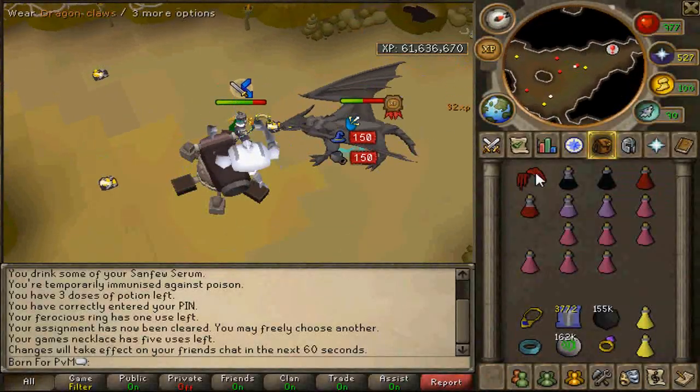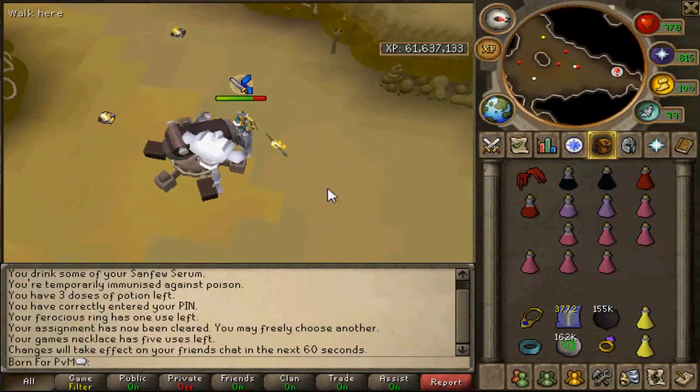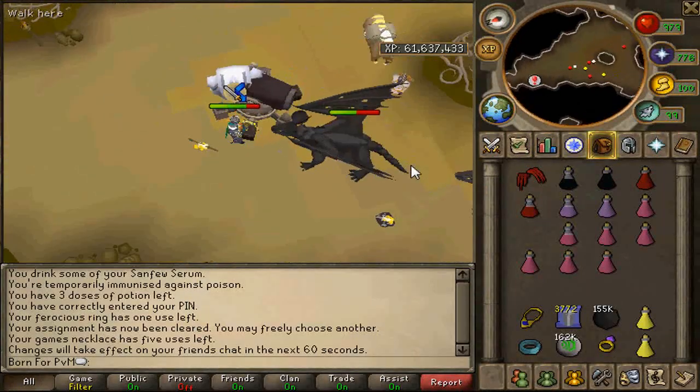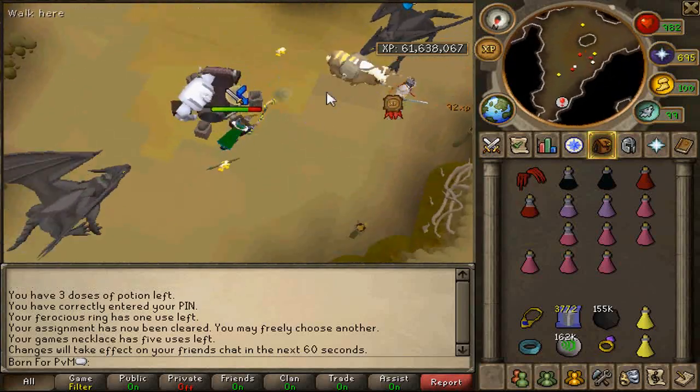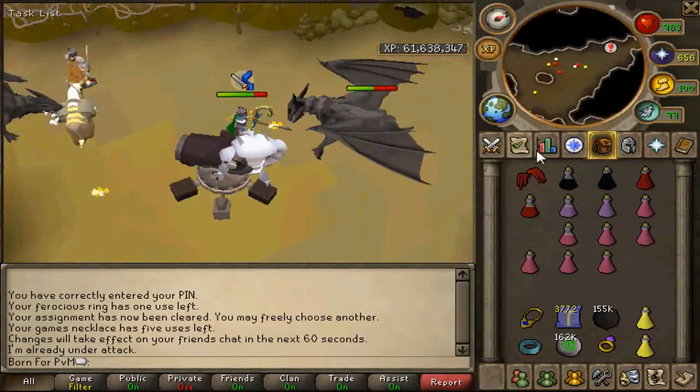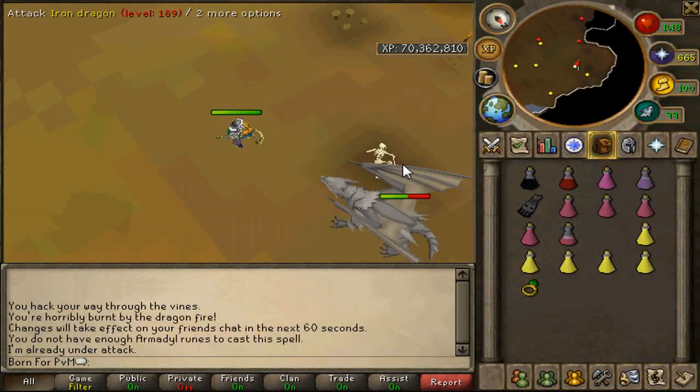Up next we have black dragons. I was really surprised by how well this spell worked on black dragons — it's kind of like they're wielding black d-hide, they have pretty decent mage defence, but the polypore staff seemed to ignore that and hit pretty well on them.